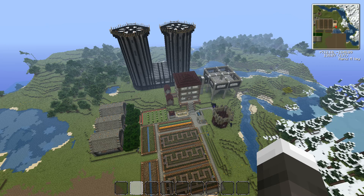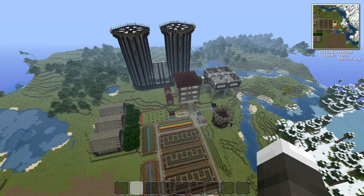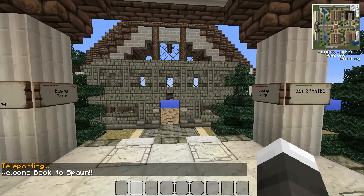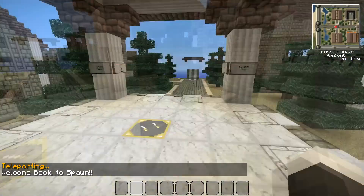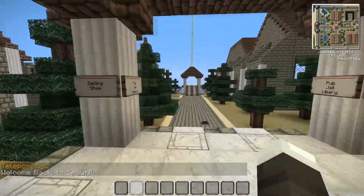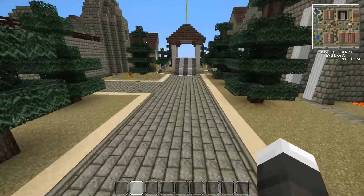The way you get money — at the moment we haven't got the shop set up yet. We haven't found one that works with the server, so we're still looking. If you go to spawn, we'll have a buy shop and a sell shop here so you can buy and sell all your stuff.